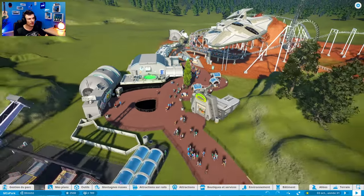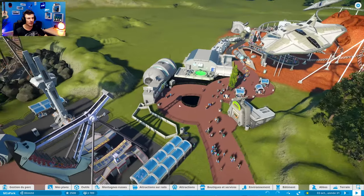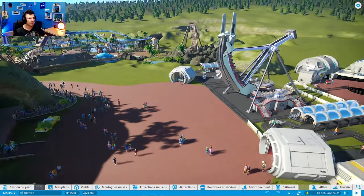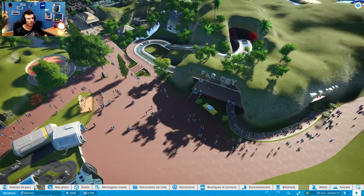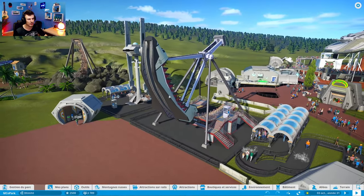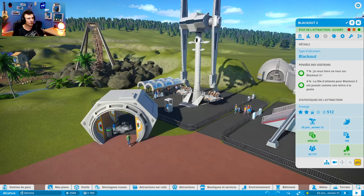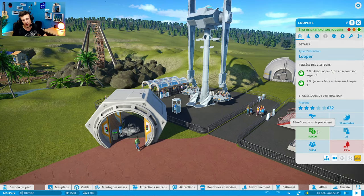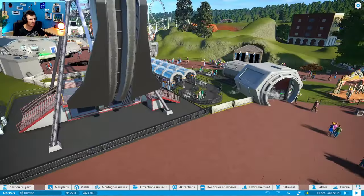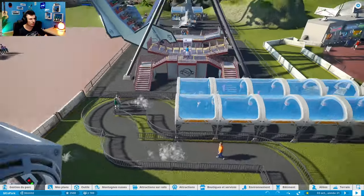Ce n'est plus une zone futuriste ici, c'est juste la zone pour l'attraction Objectif Mars, avec toujours moyen de consommer et de s'asseoir. Dans la place centrale, on a le Far Cry juste ici. J'ai mis les deux attractions, surtout celle qui marchait le plus. L'autre ne marchait pas du tout au départ, mais je l'aimais beaucoup car elle faisait vraiment référence à l'espace, donc je l'ai quand même gardée. Au niveau des files d'attente, voilà comment j'ai fait. Rien de bien sorcier, je n'ai pas encore tout fini.